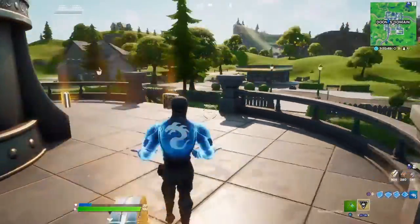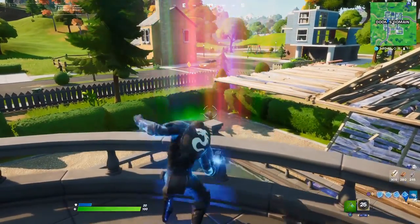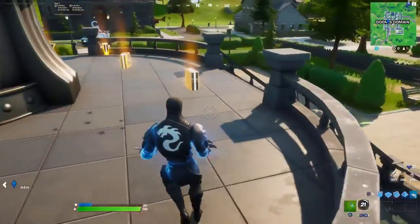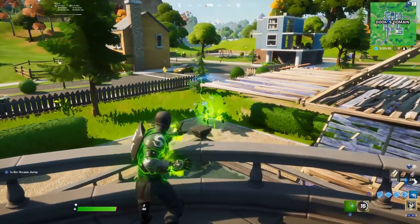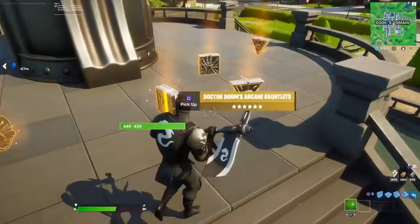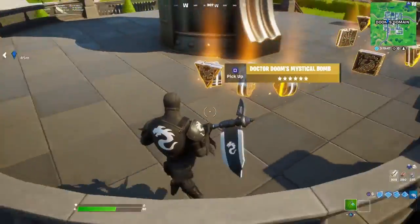In Battle Labs you can now wield any of the mythic powers. You can go eliminate Doom or eliminate Iron Man, go to where the ships are to get Thor's hammer, Groot's ball, the surfer — anything! It's actually pretty amazing.